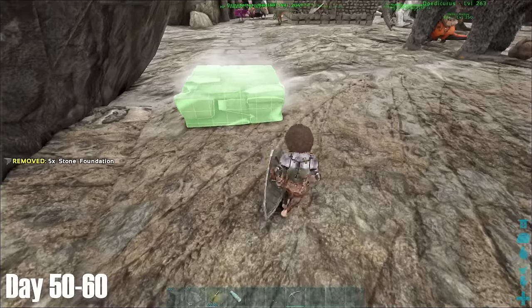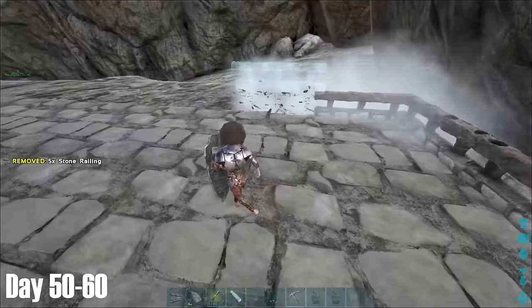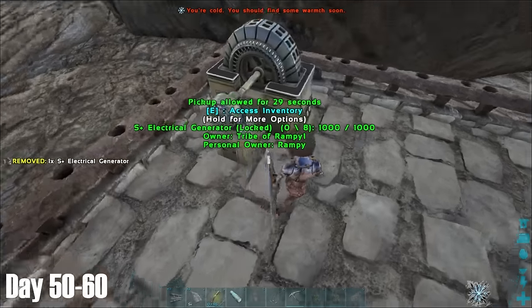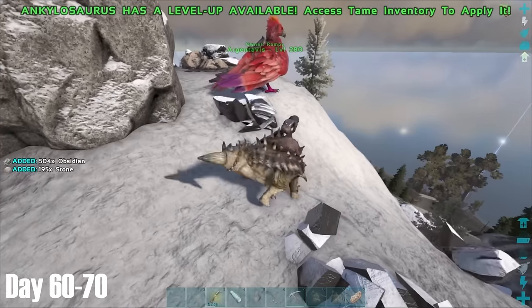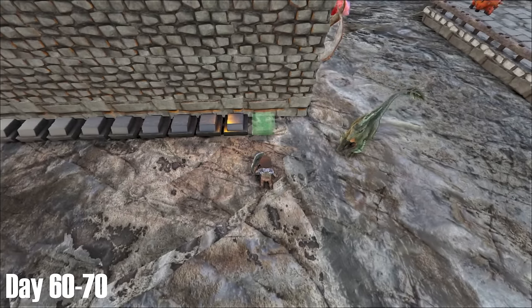One thing that I was in need of was a better breeding station, as hatching this many Rex eggs in base was becoming increasingly difficult. I set out a 5x5 in stone foundations and put railings around the edges. I then placed down a new generator with wires, followed by 3 more air conditioners and a refrigerator. With the breeding station complete, I grabbed some obsidian which I then used to make artifact pedestals to store my collection of artifacts on.